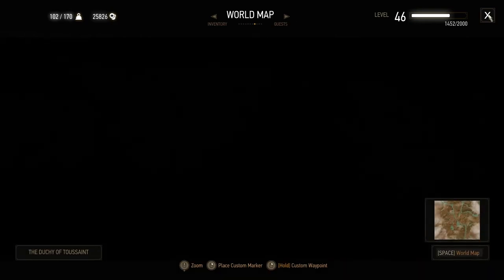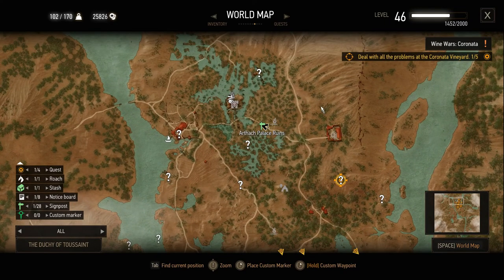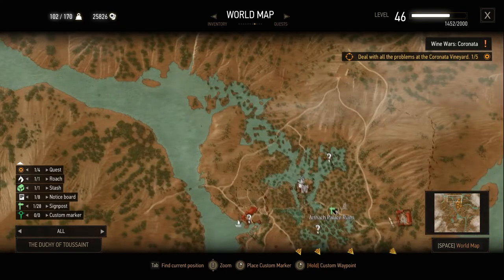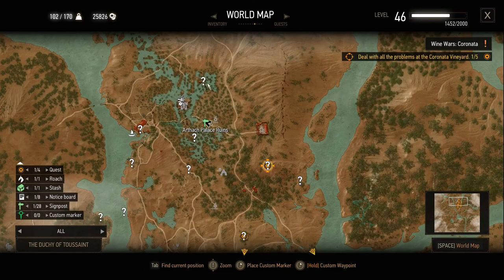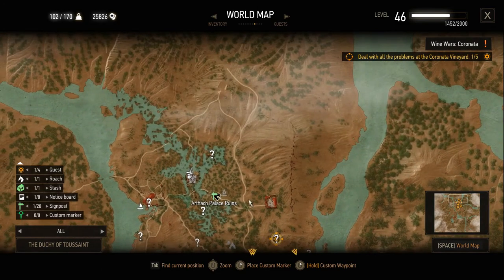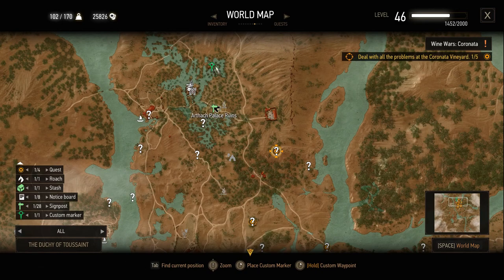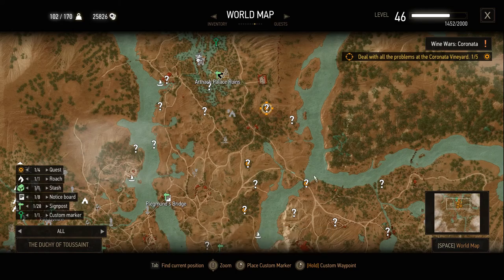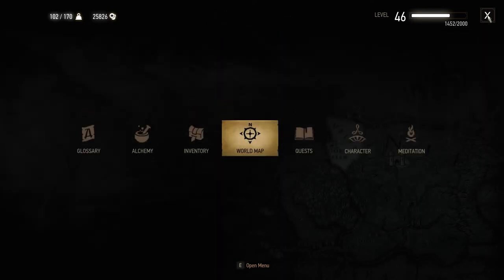When I came back to Toussaint, I decided to come up here to these ruins. Why? Well, there are a lot of undiscovered locations up here, and I figured let's just go ahead and start from the top and start working my way down. This episode we're going to run up here and then we'll kind of start making our way back down. The quest I have selected right now is Wine Wars Coronada. We probably won't get to those in this episode — we'll kind of figure it out as we go along.